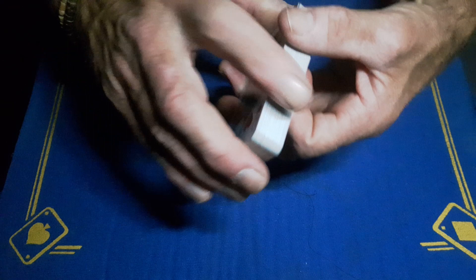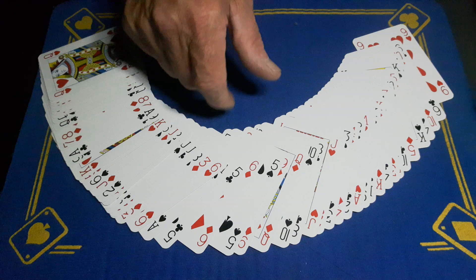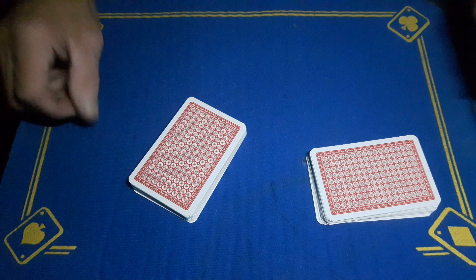You're now going to spread the cards and show them that the cards are all mixed up. All you're going to do is look for two cards of the same color. You can see there are two black cards here, so you're just going to scoop the pack up and split it at that point where the cards are the same color, and place the two packets down.